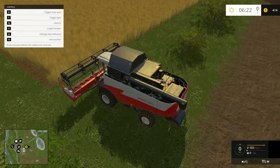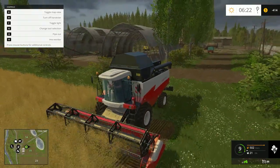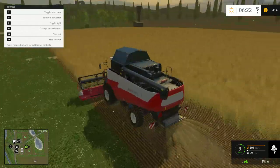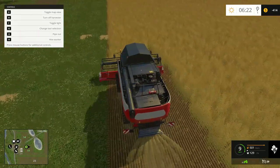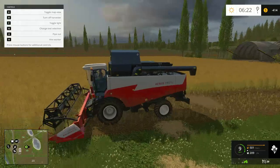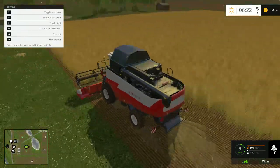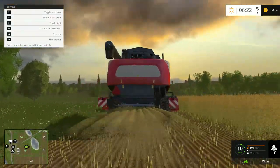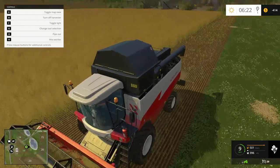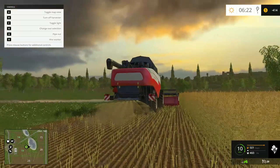Without further delay, let's get right into it. Canola looks pretty good, healthy. I haven't done any fertilizing just because I don't own a fertilizer, and obviously at the moment we're in no position to buy one. That being said, all this canola that's coming out and getting shredded is pumping nutrients back into the ground, so the earth is definitely healthy and that's going to be good for the next harvest.